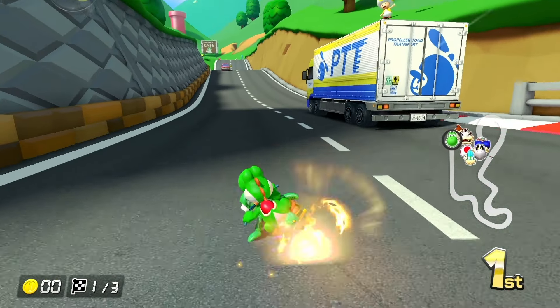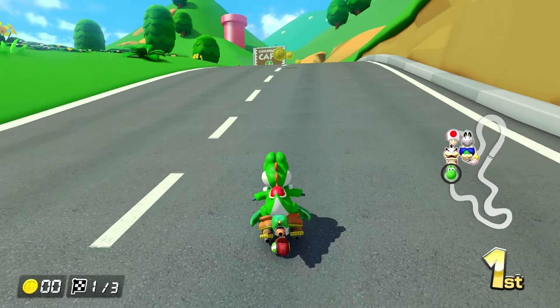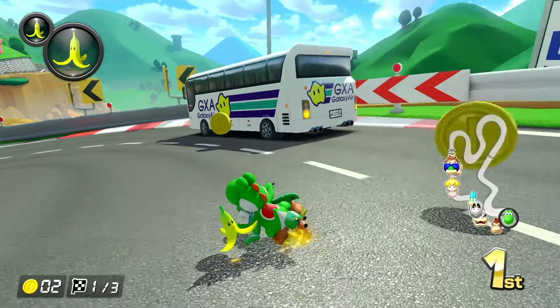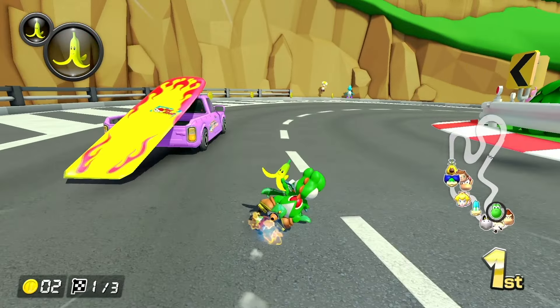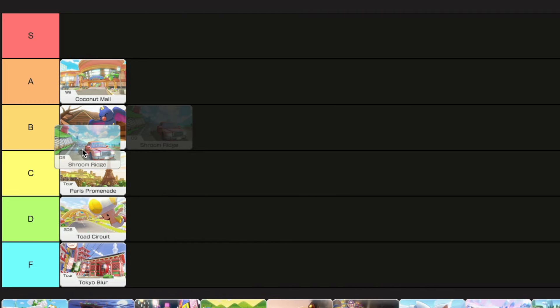The next track is Shroom Ridge, and this is one of the many tracks that has you drive on a normal real-life road. It literally comes with real-life cars and everything. This one has a lot of twists and turns though, so I like the challenge it poses, but it's pretty basic, so C tier.